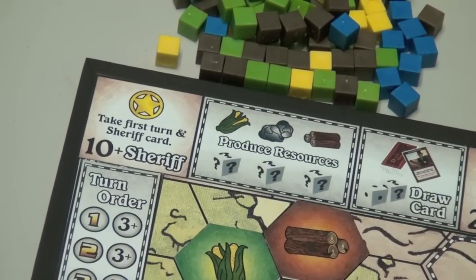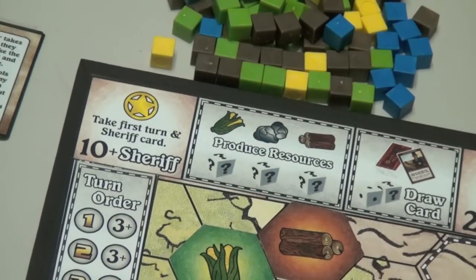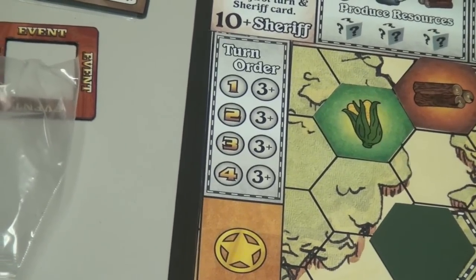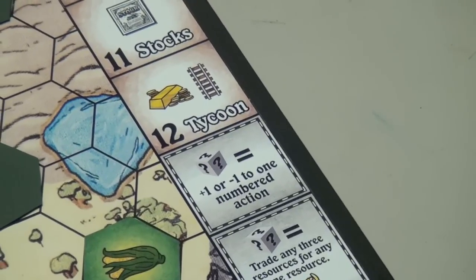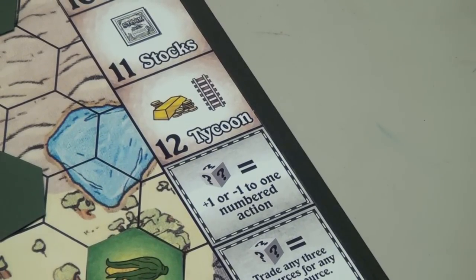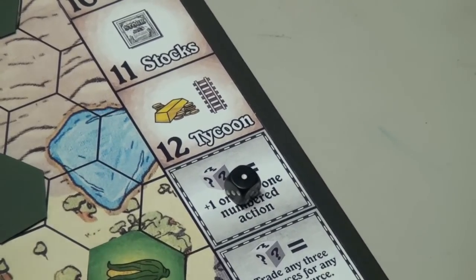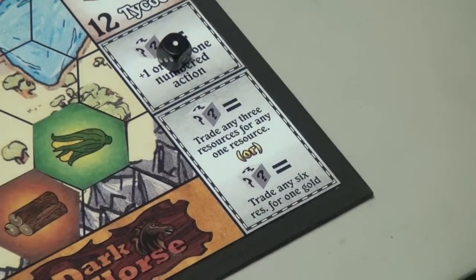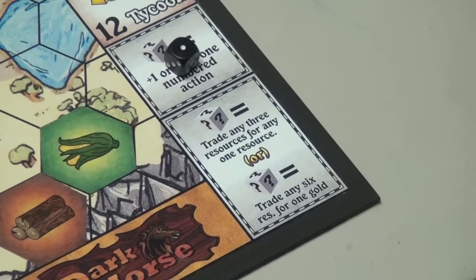Here's another spot — you need a ten or higher to put a die here, but you get to go first and you get the sheriff card. You can always put a die to add or subtract one to one of your other dice. So if I want to go to the builder and I've only rolled a five, I could place my one here and then my five on the builder because that adds one to that die. Or I can subtract one doing that. And I can put one die down here to trade any three resources for one resource, or any six resources for gold — it's not as good as the trader, but it's always possible.